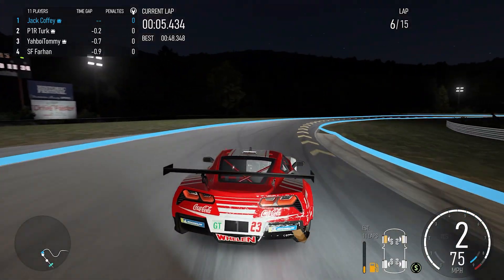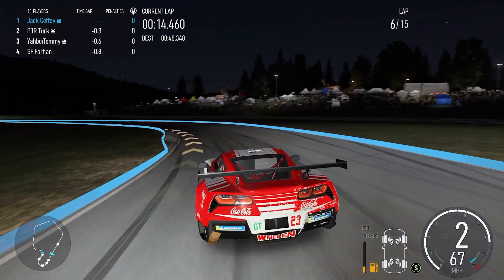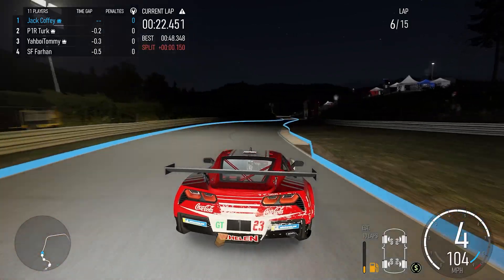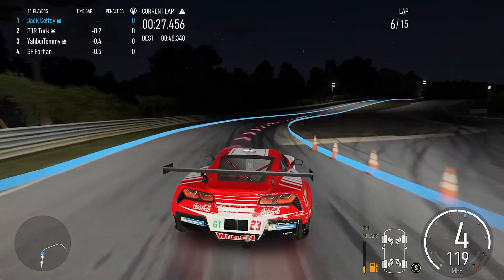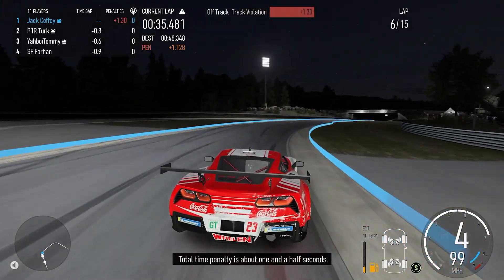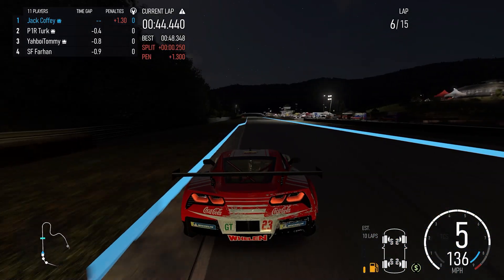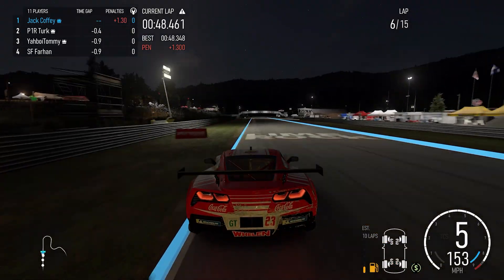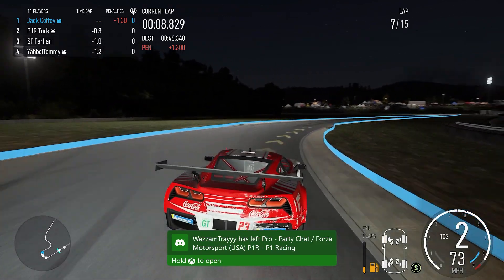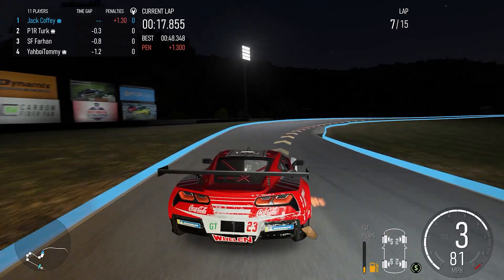Going into turn one, it's always really tricky. Turk was much more brave than I was and he made up a lot of that lost ground already. He's back on my bumper, so I need to take a more shallow line into these corners so he can't make a move up the inside. Turk is pretty aggressive, so if I leave open space he will probably take it. But right here we make a big mistake — we put our front tire a little bit wide of that blue line and we get a massive penalty. Now I can't really be patient if I want to win this race, because I have to get 1.3 seconds ahead of Turk or it won't matter where we finish. Turk sees the penalty and is going to try and get back by me. Farhan is still running in third and is always really dangerous.